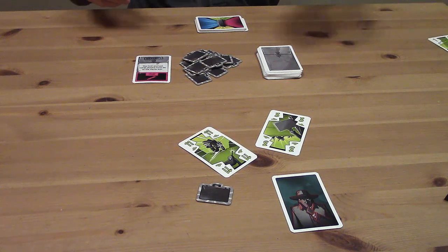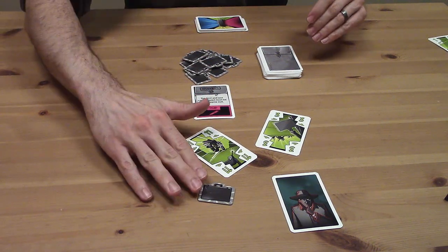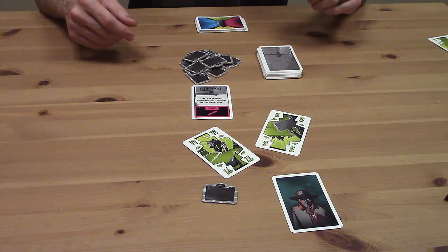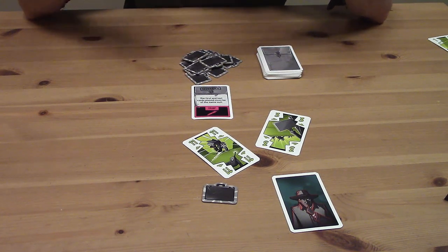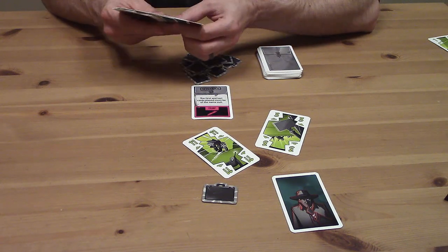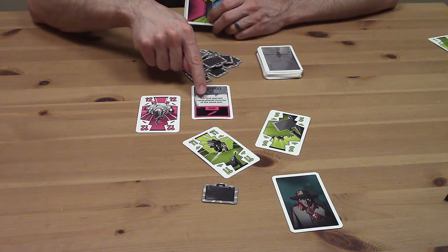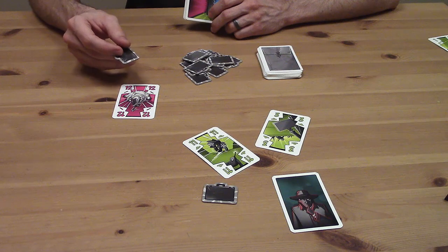Now the insider has some very interesting decisions to try to disrupt these missions and win briefcases for themselves. They win if they collect enough briefcases before the required number of missions has been completed by the agents. The insider does not have to follow the normal rules for following suit. So even though a player clearly has greens in hand and green was the lead suit, they could pretend to be out of greens and play a different card — say the pink 12, the trump suit — automatically winning the trick and failing the mission.